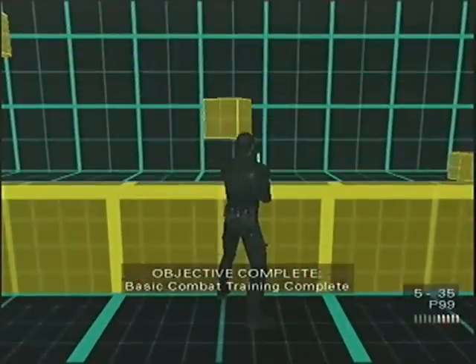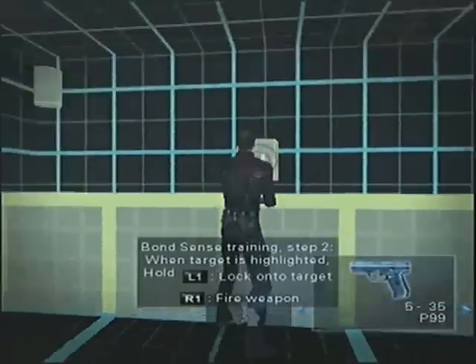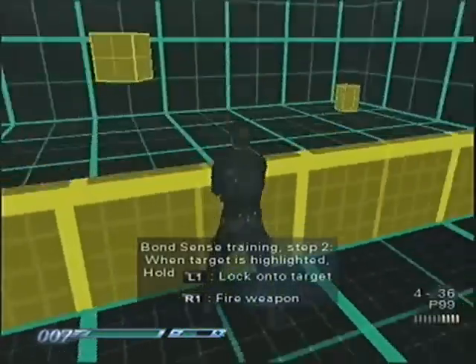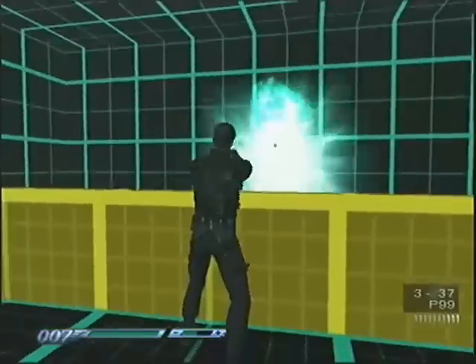Here's where we learn about Bond Descent, which is a ridiculously overpowered ability James has in Everything or Nothing. It lets him practically freeze time, see what can be interacted with, and instantly aim at anything that can be shot. And presumably was named when the writer got bored one afternoon and started sifting through his week's worth of Marvel comics.